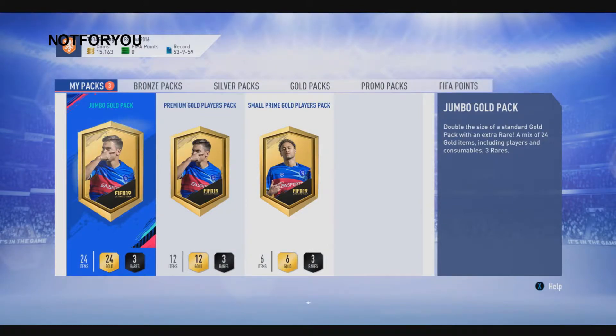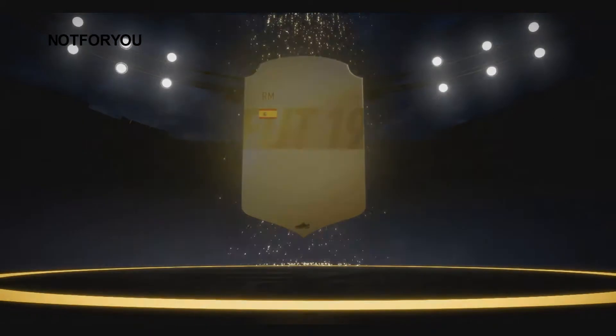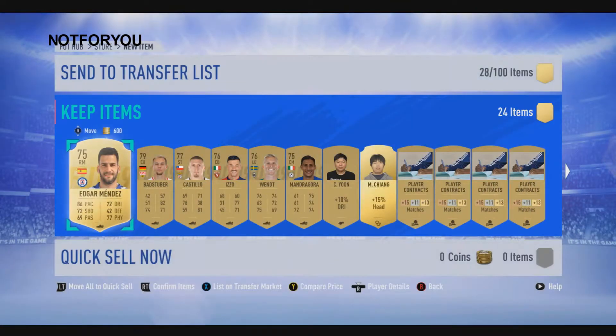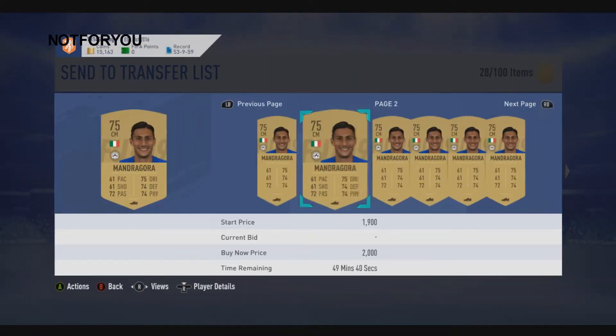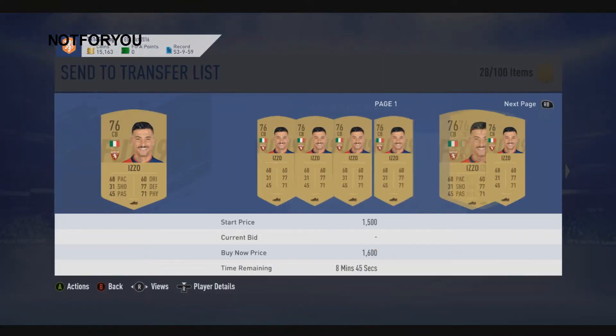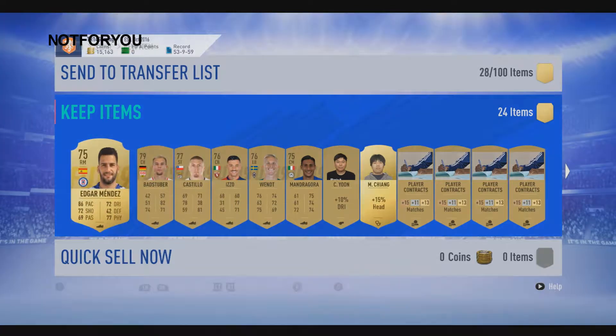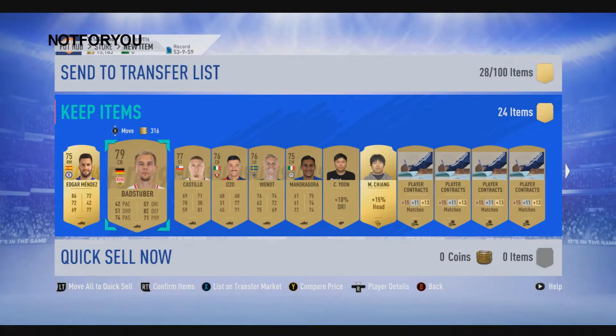Time for the jumbo gold pack — we get three rares every time, great. There's a regular gold in there, and yeah, there are a bit of money cards. This guy is magical — you know what, I'm gonna do it like this.